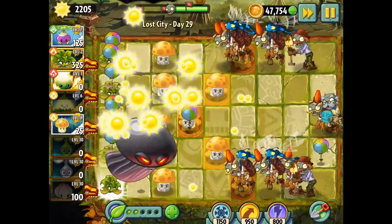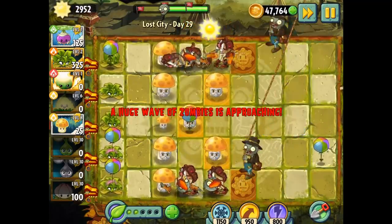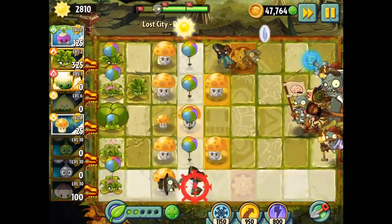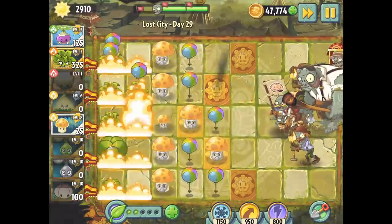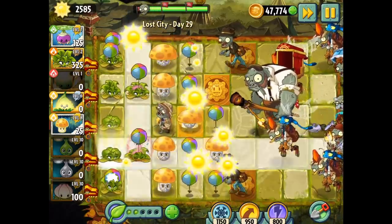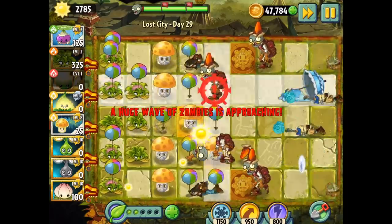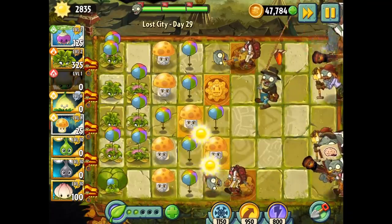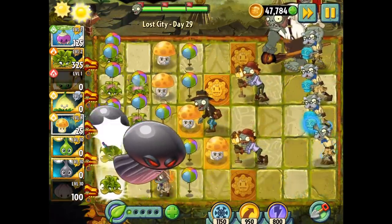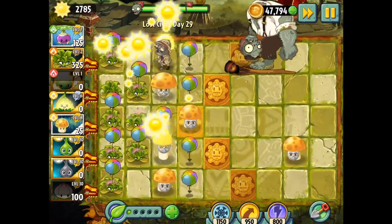A bunch of flying guys coming around — get ready. Boom — oh, that didn't quite clear them all out. I guess they had helmets. I did two there. Oh man, it's so strong. He's gone. Let's do two of them at once — we should try a Tile Turnip and see how many of these we can get going. I mean, you can clear the whole board — I bet we're done. I kind of want to try that just to see what happens.